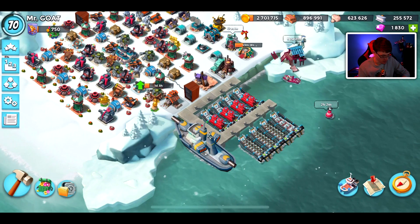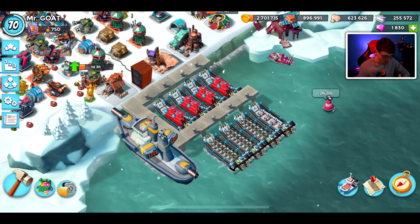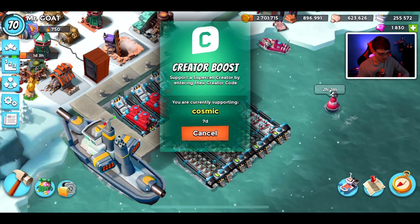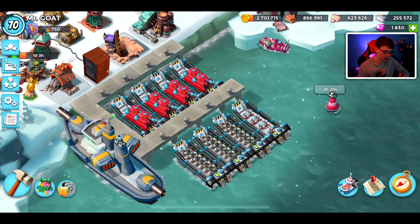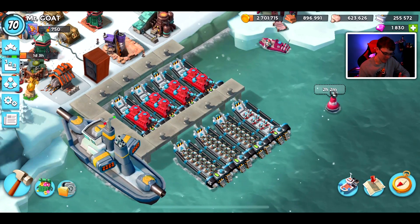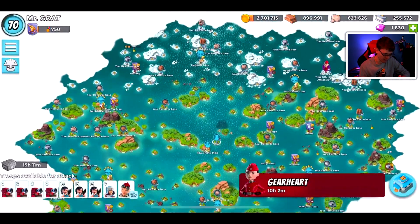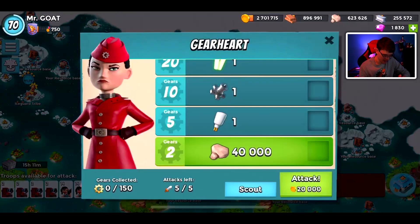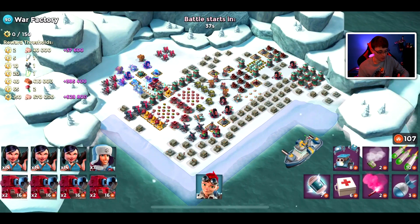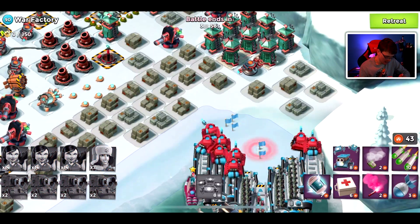Welcome back to another Boom Beach video. I'm going to be taking on War Factory today with an interesting strategy - Scorchers, Cryoneers, and Zookas. I don't usually bring a boat of Cryoneers and I rarely use this strategy, but looking over War Factory I was unsure what I wanted to do and this seemed pretty fun. After we take War Factory we'll hop into some player base attacks. Let's get our troops placed down.